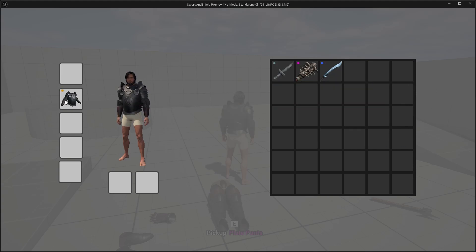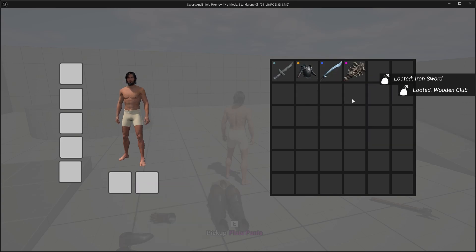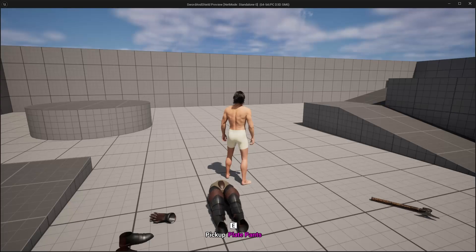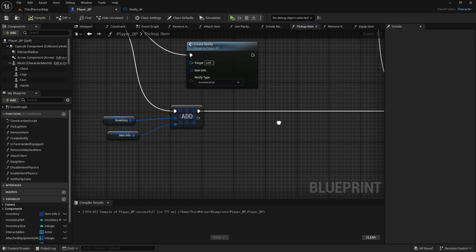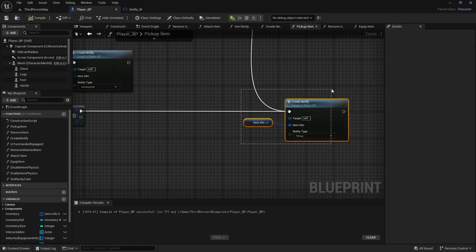Another issue you might have noticed is that when you are unequipping items it also gives you the notify widget, which we don't want because it's annoying and there are too many of them. To fix that, go to the player blueprint in your pick up item function and remove the create notify call.